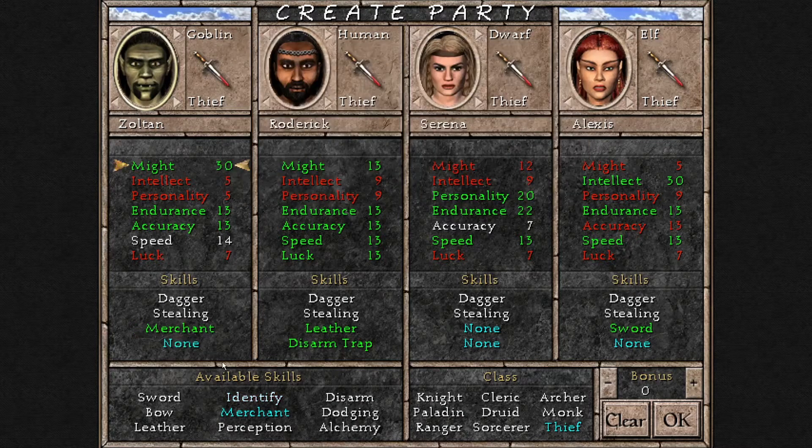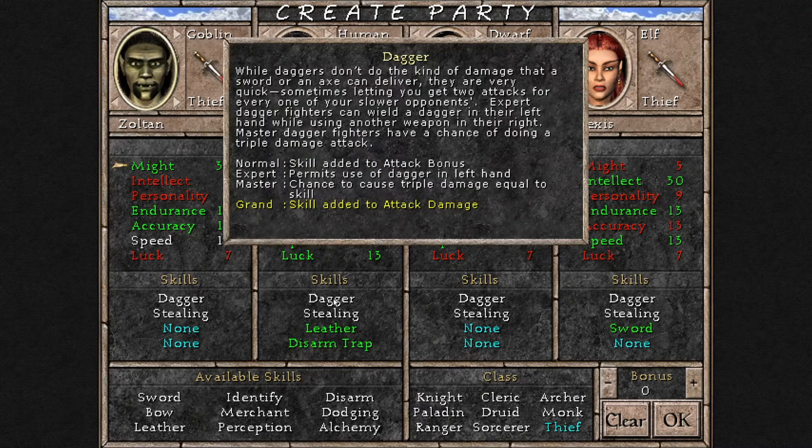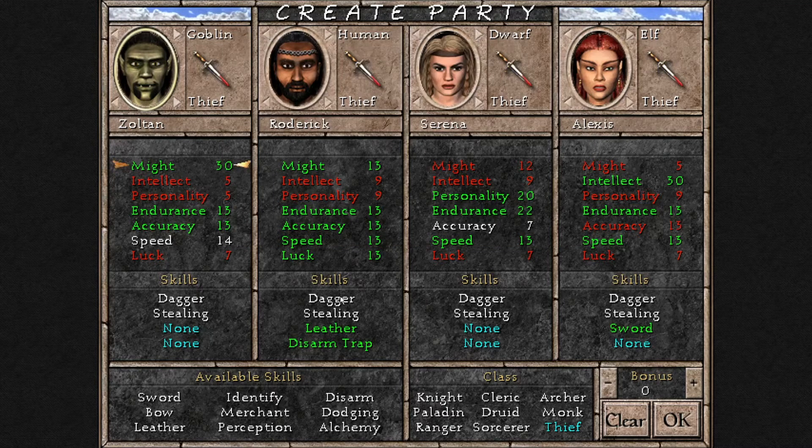You can Master Identify if you want. He can learn Alchemy at Expert level, which is not very useful. He can get Perception at Master level, which is okay. When fully promoted, he can learn Expert level in the magic schools of Fire, Air, and Water, but he won't have enough spell points to really benefit from that. His true strengths are his three Grandmaster skills: Disarm Trap, Leather armor, and Dagger — those three make the thief pretty good.